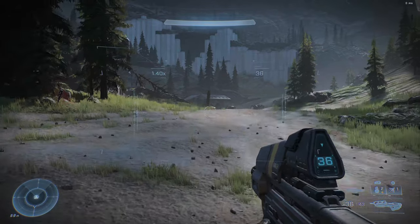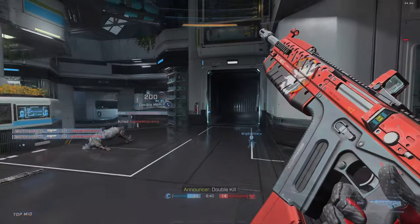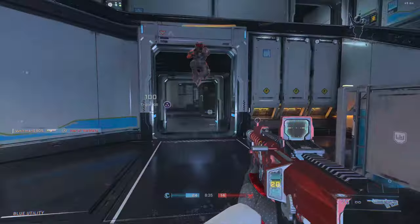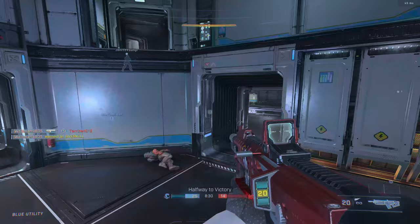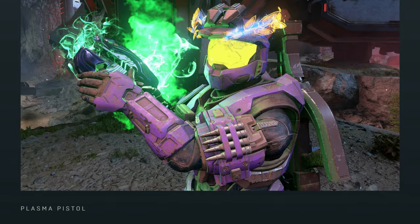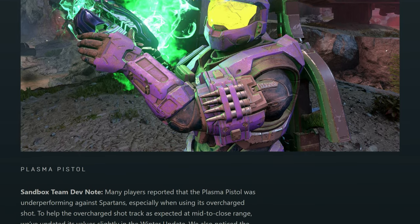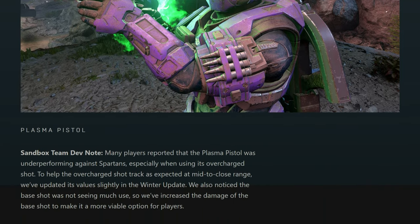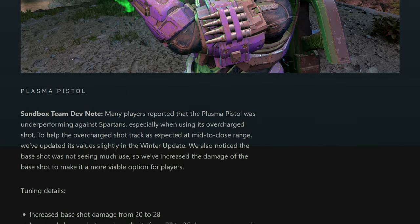Next we have the sandbox balance updates revealed for the Winter Update. There are a lot of details within this blog post that 343 made for weapon and sandbox changes, so we're going to go over only the more important ones — link in the description. The plasma pistol is going to get an increase in base damage, not the charge shot, so that it's more viable on its normal fire mode. The charge shot is going to get a lot more aggressive tracking, so you'll be hitting more charge shots, which is going to feel very nice.